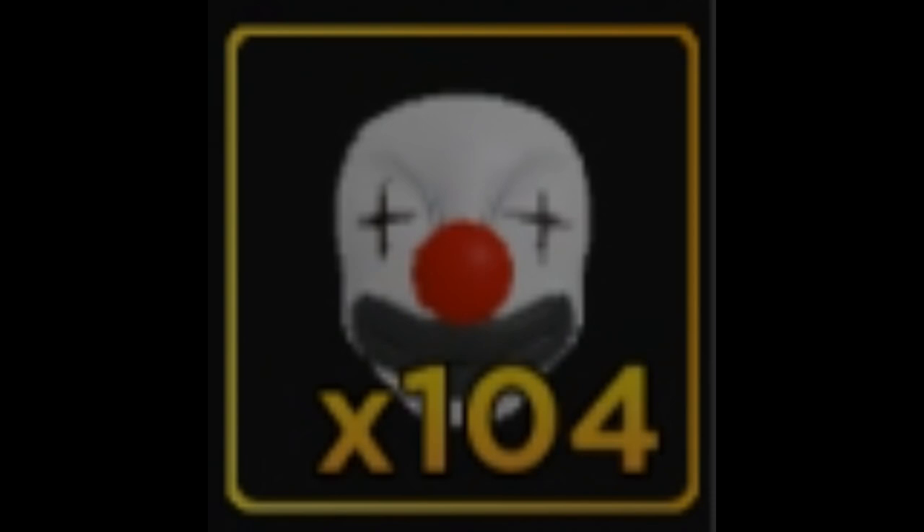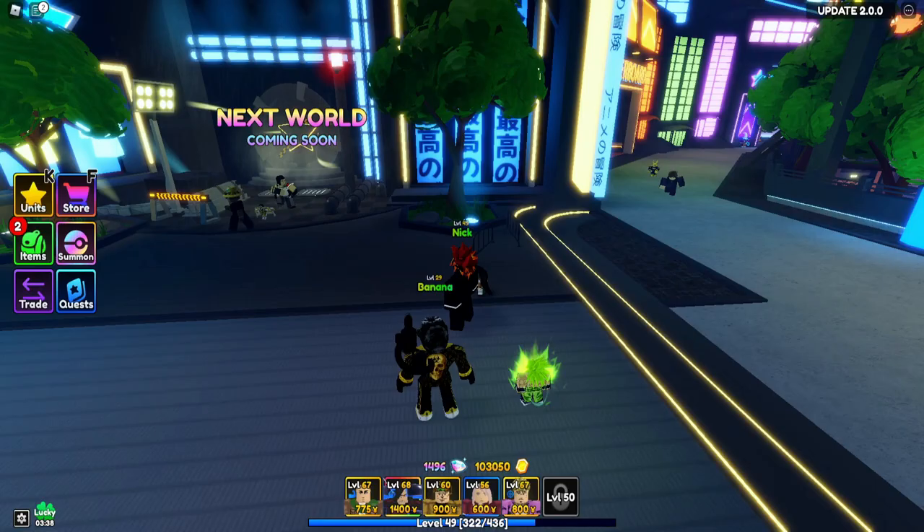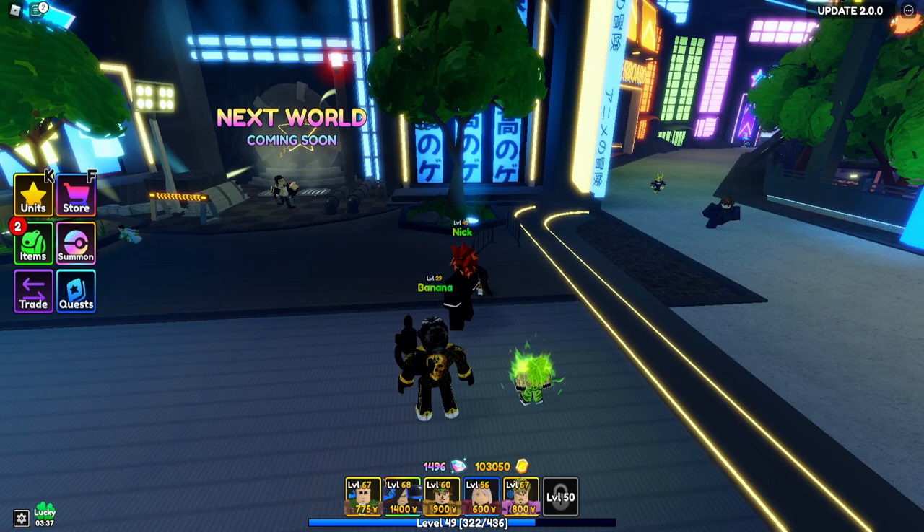Hey, what's up guys! In this video we're going to check out the new secret unit in Anime Adventures. In order to get this unit you are going to need a hundred clown masks from the new infinite mode. Without further ado, let's get into the video.